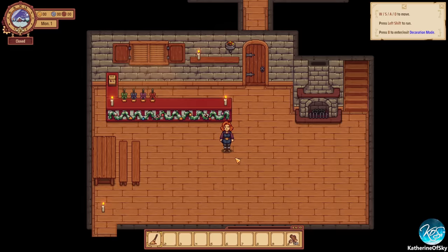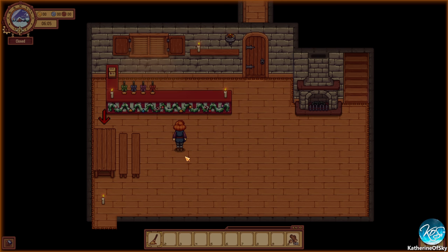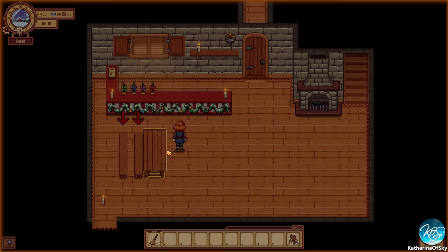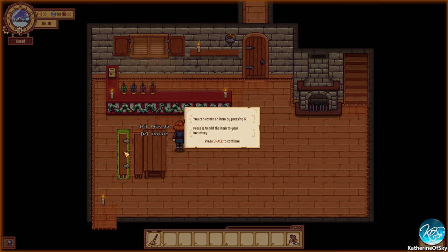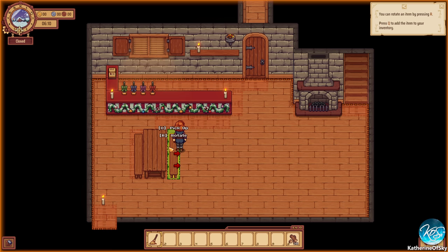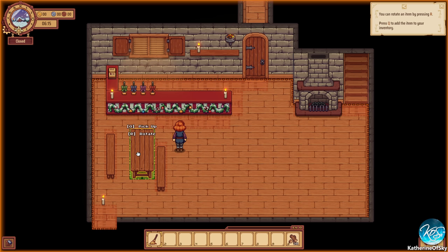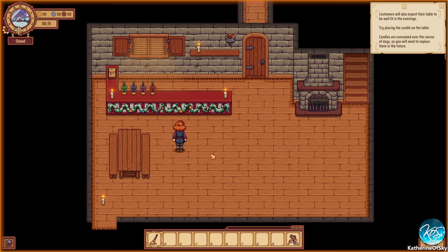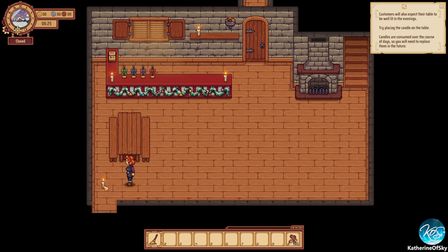Activate the tutorial — yes, we will, because we might miss some stuff later on. So we are moving around, B to go into decoration mode, and then we're going to pick up some stuff and move it around. Rotate with R. There are some very strange key bindings here, but overall it's okay-ish.